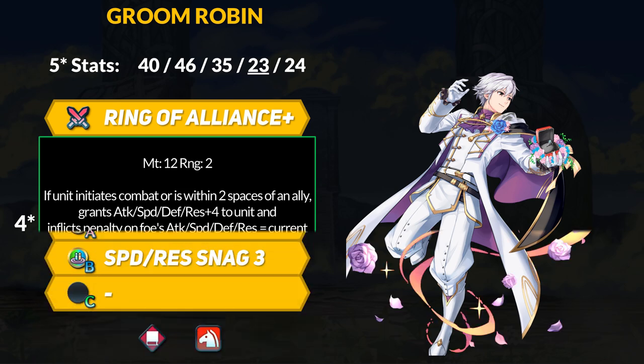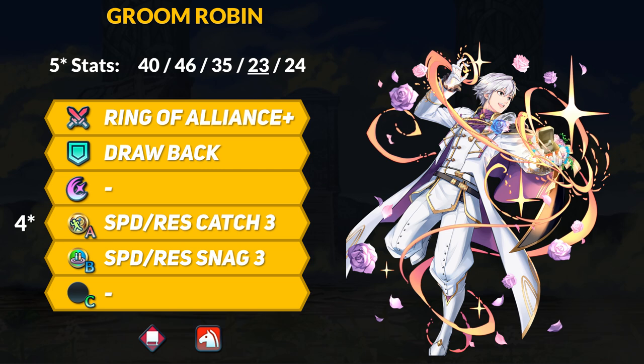For the rest of his base kit, Robin gets Drawback to use with Speed and Res Snag 3 — if you use a movement assist skill, inflict minus 6 speed and defense on nearest foes within four spaces. For his A skill, Robin gets Speed and Res Catch 3, giving plus 5 speed and res against full health foes or foes with active penalties. These catch and snag variants are rare, both appearing on only one 5-star unit each. Speed and Res Snag 4 doesn't exist yet, and it's still questionable whether units want to run it. For the snag setup, Robin needs to use Drawback first or have an ally move him, so he can't attack the same turn unless he has a dancer.